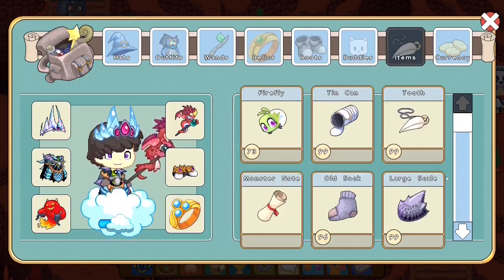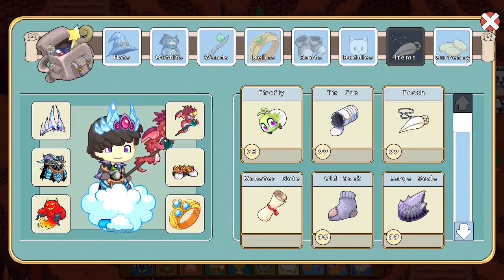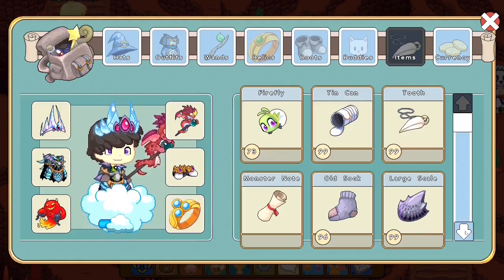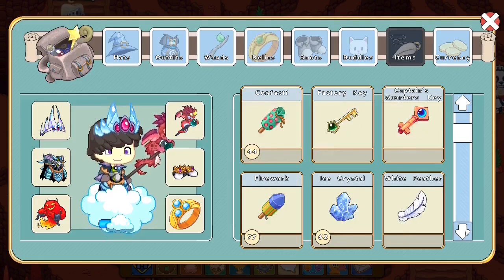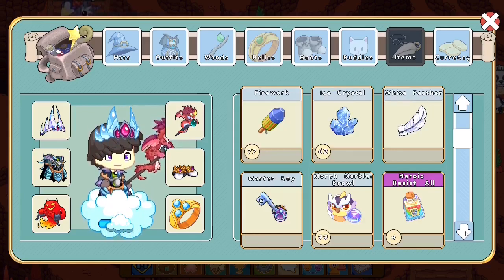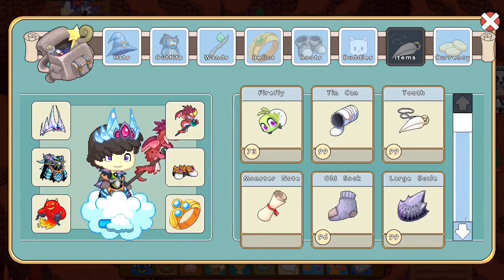Not only do I have a whole lot of armor, I also have a whole lot of items. I have 99 tin cans, 99 toots, 96 socks, 99 large scales, 73 fireflies — which is insane. This shows how long I've been playing Prodigy. Scrolling down: 44 confetti, 77 fireworks, 62 ice crystals, and 99 Browl Morph marbles. This shows how long I've been grinding Prodigy — I have 99 of everything. This is kind of ridiculous.